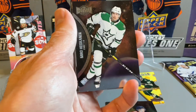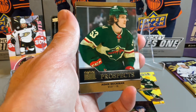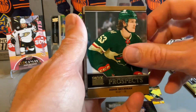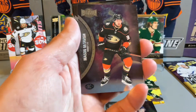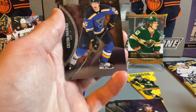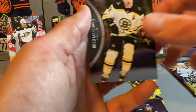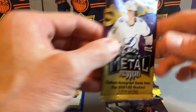John Tavares, Heiskanen, and we have an Adam Beckman Prospects — again not one of the bigger names. Behind that we have a Mason McTavish, one of the better rookies, Connor Hellebuyck, Parekh, and Brad Marchand. Down to the final Skybox Metal Universe pack.